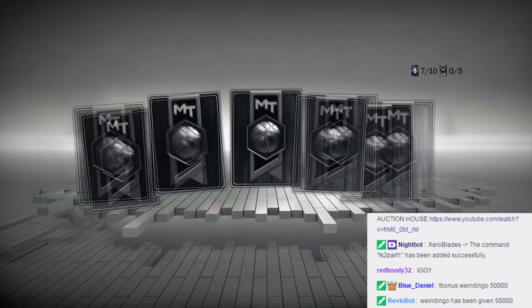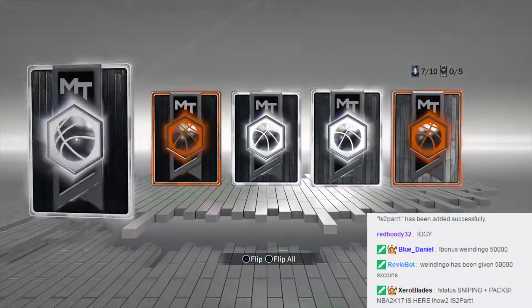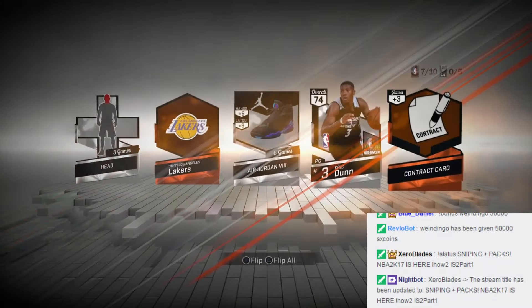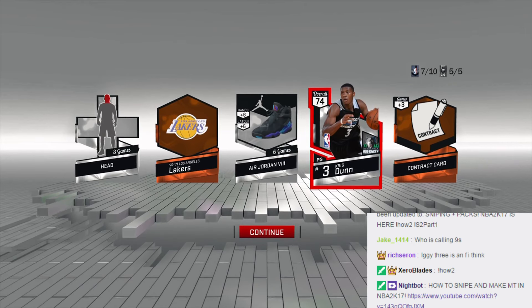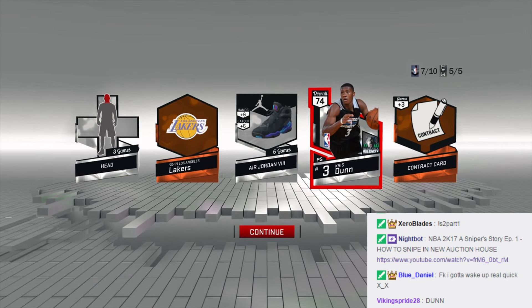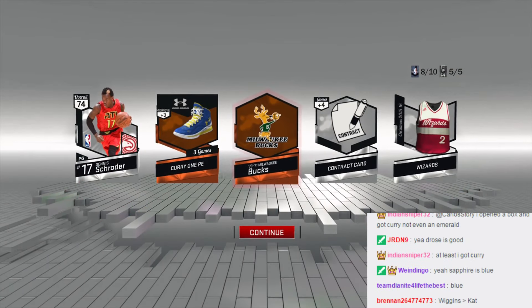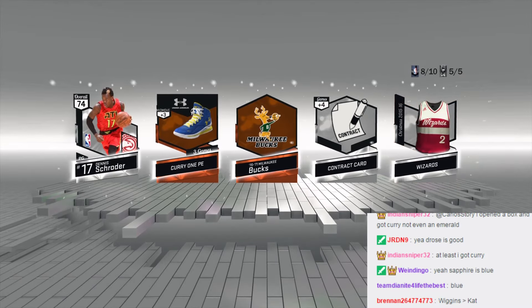Iggy Gold Iggy — it's not bad. I don't even know what the good gold players are these days. Levine — is he pretty good? We'll definitely be checking out the auction house, but I need that sapphire though. Please 2K. Flip ball — come on. And we get Chris Dunn. This guy is I think the future for the Timberwolves aside from Towns. I think the pack luck dried out, man. But a shroude — I'll take it. Wizards jersey, not bad.